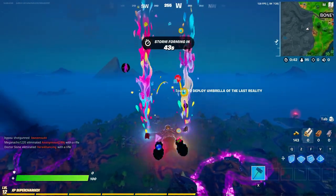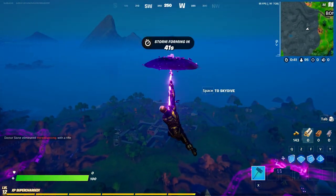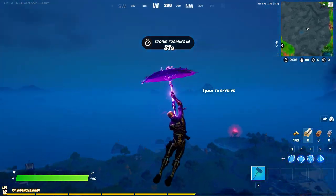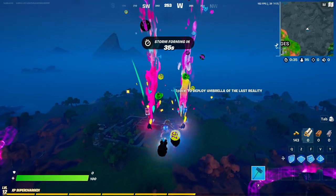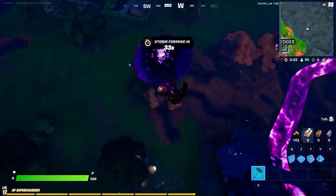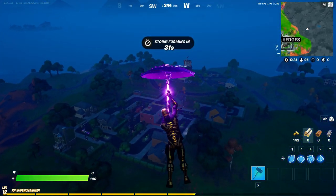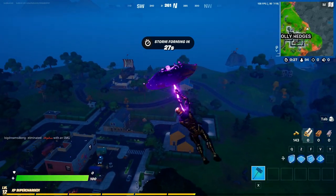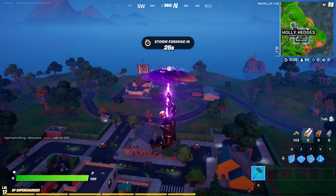Hey, what's going on guys. In this video I'm going to show you exactly where to go in order to purchase a shield item from a vending machine. As you can see, we have the new school troopers skin — pretty cool. The golden version, you get this for free if you had the school trooper prior to this update.